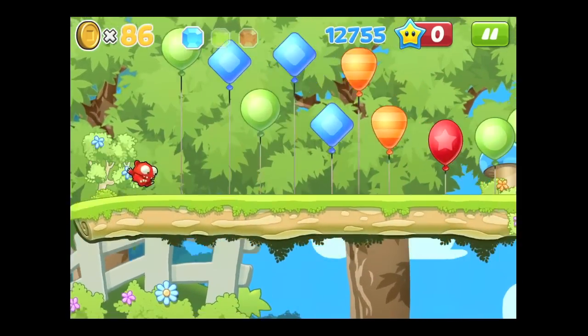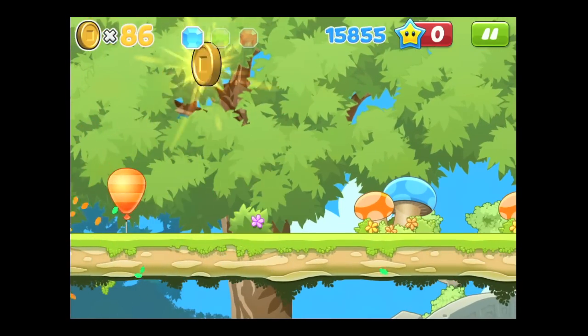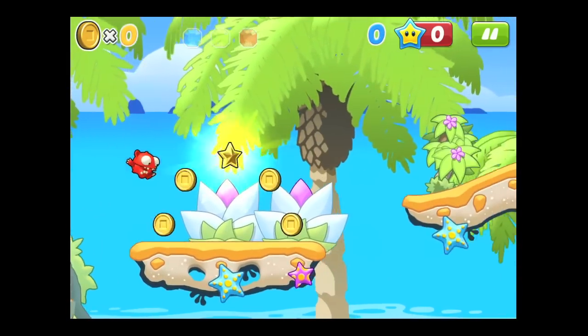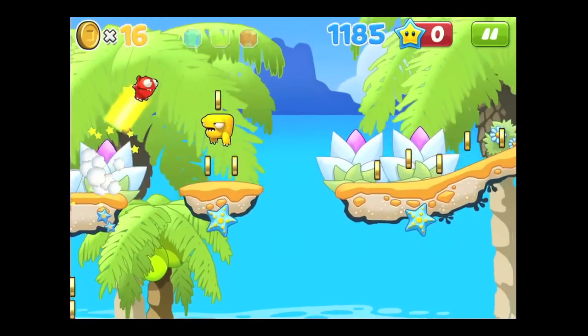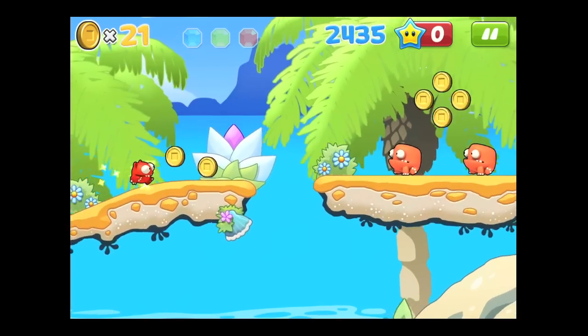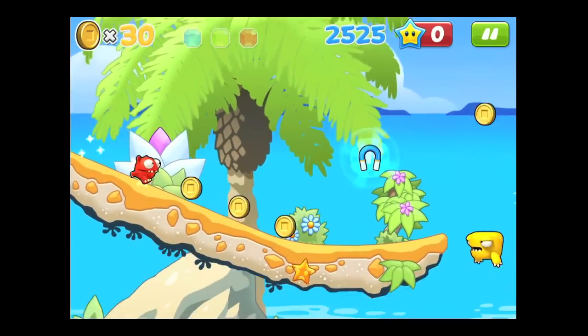If you hit an enemy, you will end up dropping off of the platform you're on. Sometimes that will send you to your death. But don't worry, there are saves — but they cost money. This is a free game and I haven't put a penny into it yet, and it's a lot of fun. So you can play it for free as well.